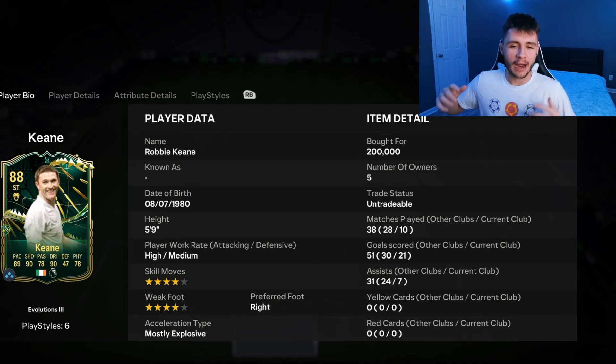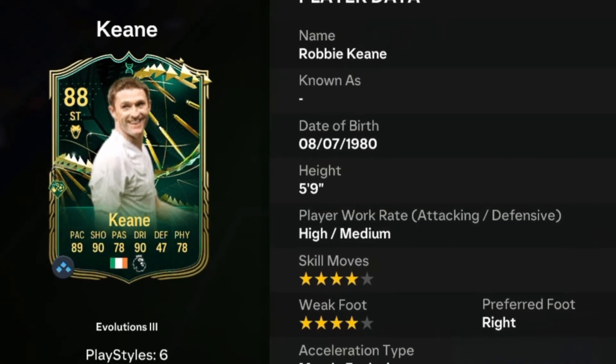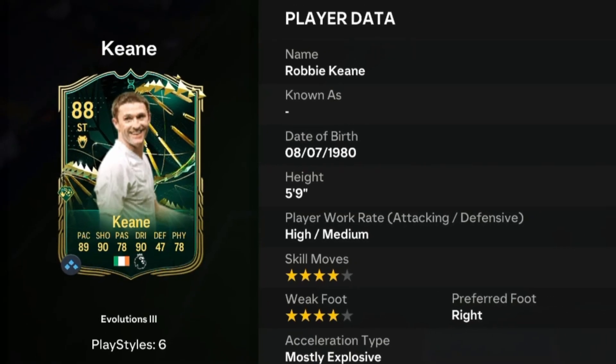In today's video, we go ahead and check out our very first hero evolution in FC24. It's none other than Robbie Keane. Keane is an 88-rated card who stands at 5 foot 9, has high-medium work rates, right-footed with 4-star skill moves and 4-star weak foot.